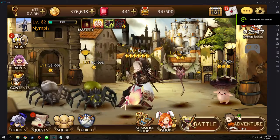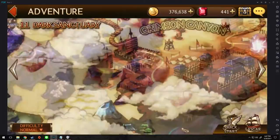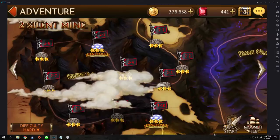Hey guys, Seraph here. Today I'm going to show you guys how to farm for Fodders and Seraph Fusions. So first, you'll either need a farmer of Klaahan, Yuri, or Kyle. And I'm going to use Kyle today because he's most suitable for farming.